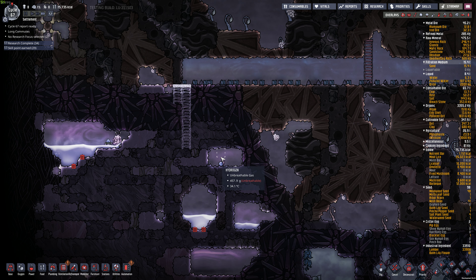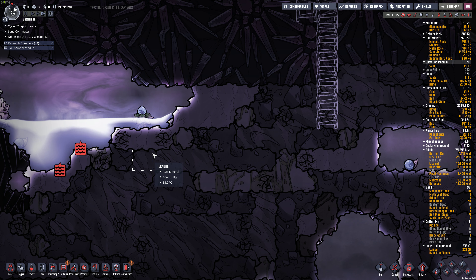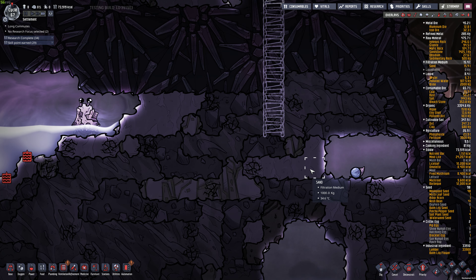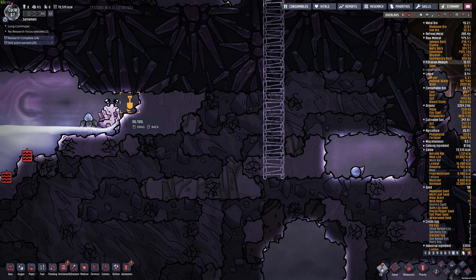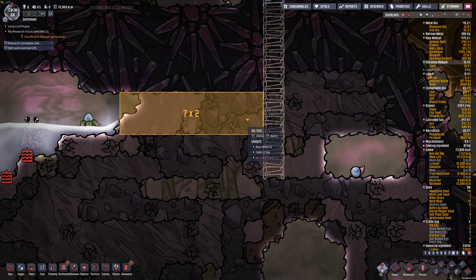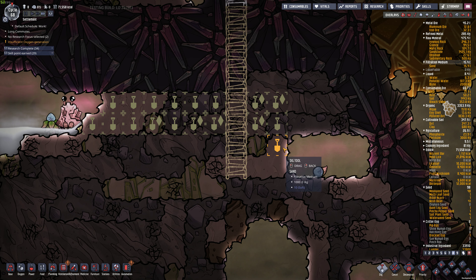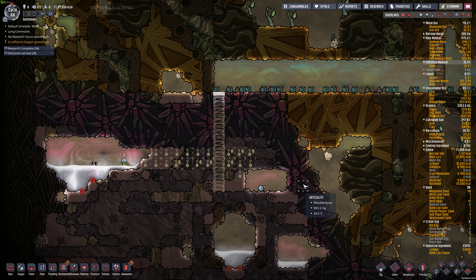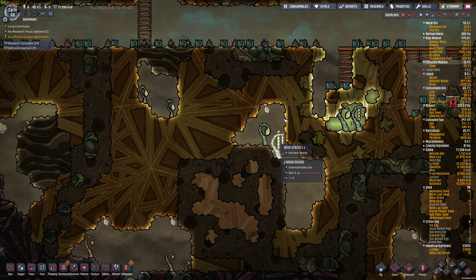I want to even this water level out, so it makes just a tiny pool of water instead of this big one - because these guys are drowning in here. We'll go down like that. We'll get a little bit of water out here. That might mess things up because this water might flow out, but we'll see how it goes. I want this base to have tons of wild plants - that's the idea.